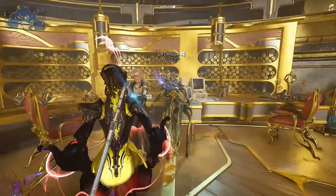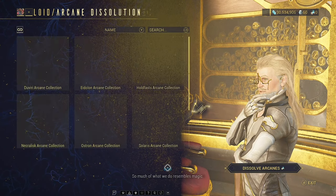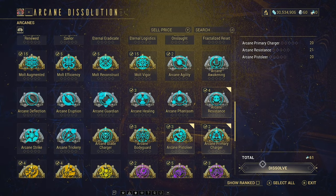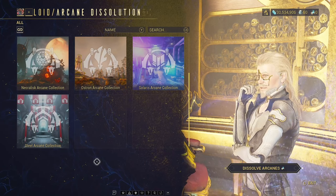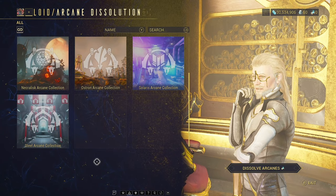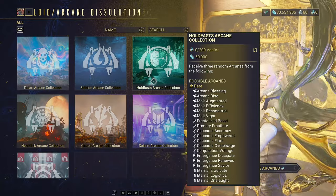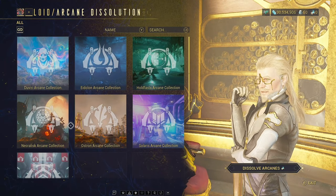If you've been collecting Arcanes for a long time, we are now able to sell them in a similar manner to Primed Parts. If you speak to Lloyd and select Arcane Dissolution, this allows you to sell Arcanes for a currency. So if you have too many of something you don't need, you can select them, sell them for that currency, and then use it to purchase random packs of Arcanes you'd actually like to have. This is especially useful because farming primary and secondary Arcanes for new adapters will naturally generate spares that can then be converted into packs from other sources.